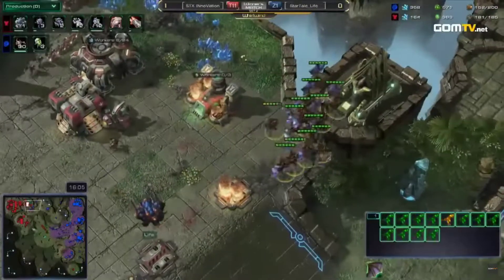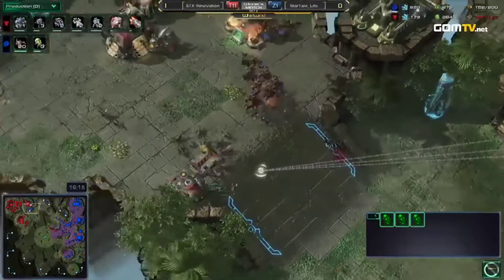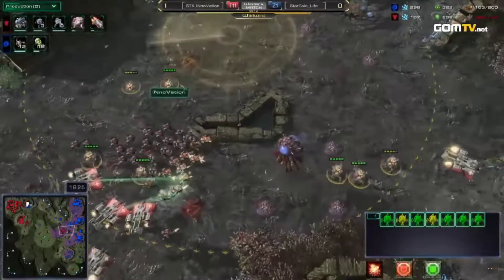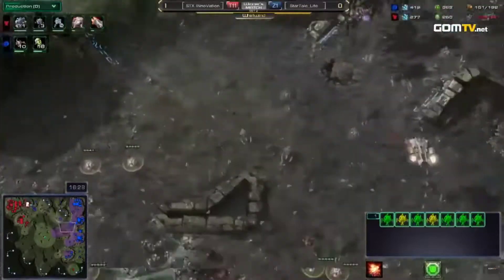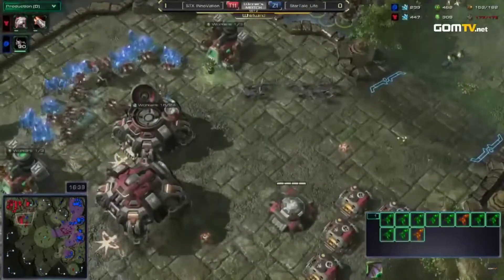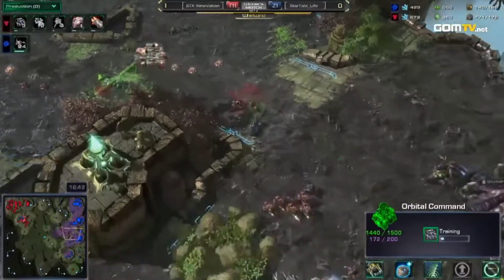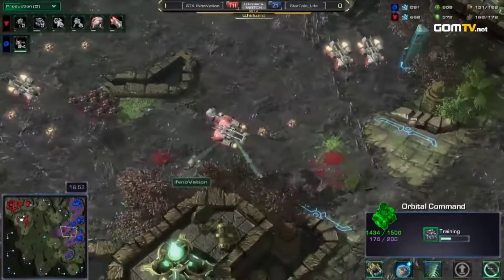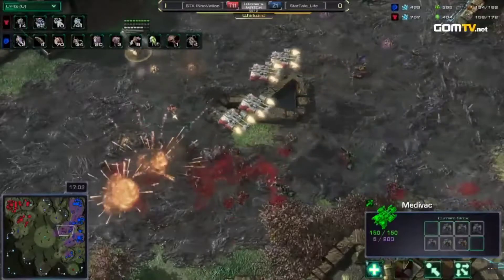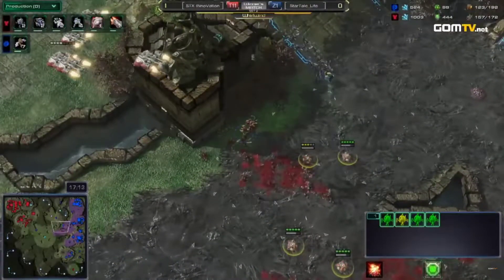Unfortunately for him, he loses half of his mineral line and a bunch of supply depots. This is the thing about playing on a huge map like Whirlwind as Terran — you can get kind of lost in the weeds out on the middle of the map, especially if there's a lot of creep. Innovation has to say screw it and push, and Life is making a bunch of Banes. He wants to push southbound into this army, clean it up on creep, and then continue pushing into Inno's natural. A few of the mines go off, and the defining factor of Innovation is his macro and how much stuff he makes.